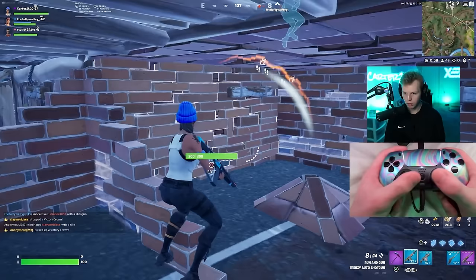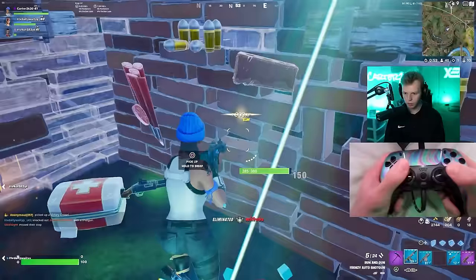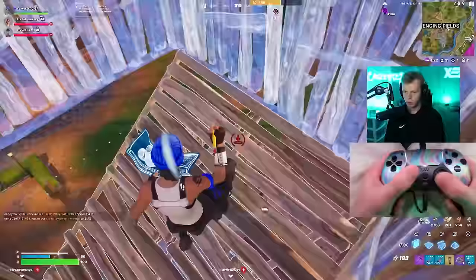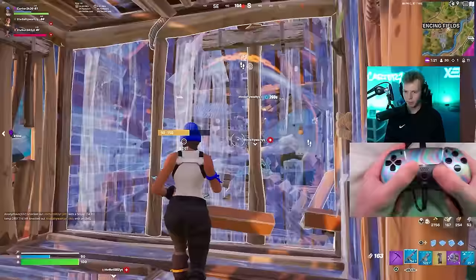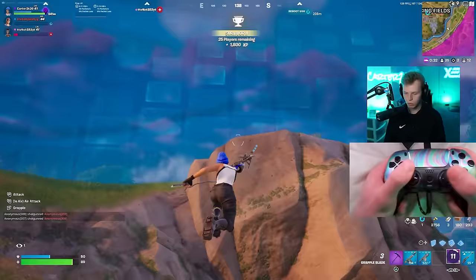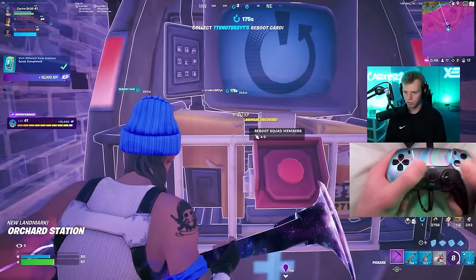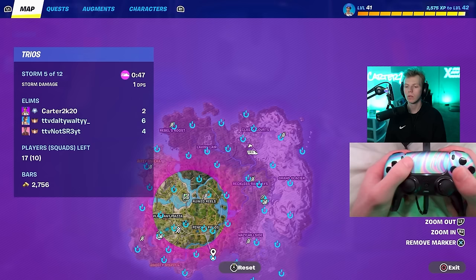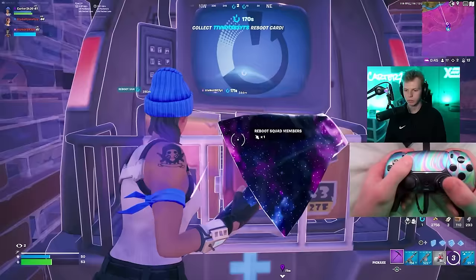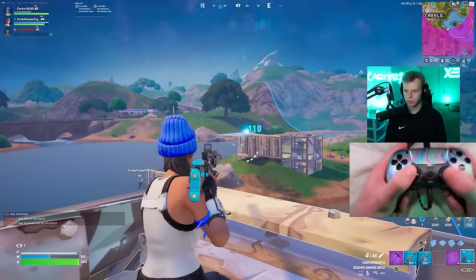You have to have a short memory in ranked, so we dropped right back into our next game and had a pretty decent early game. Then both SR3 and Dalty went down and it was my turn to clutch — and when I clutch, it looks a little different than Dalty because I just run. Playing really safe and getting teammates rebooted is the best way to rank up fast. You're just playing for the win the whole time, and it's something basically all top Unreal players do.